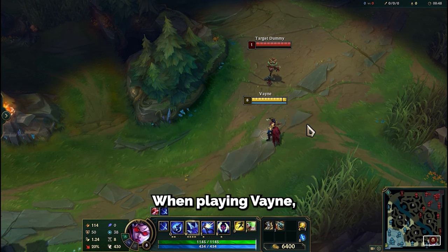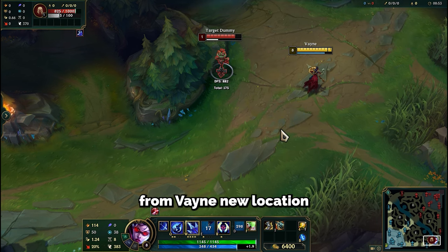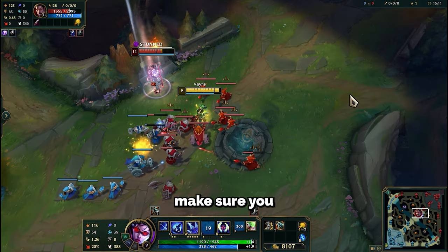When playing Vayne, stun unexpectedly with the E-flash trick. The E will knock back the enemy from Vayne's new location after the flash. To do it like a pro, make sure you hit E first.